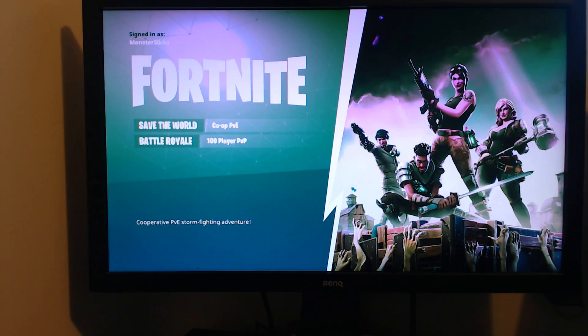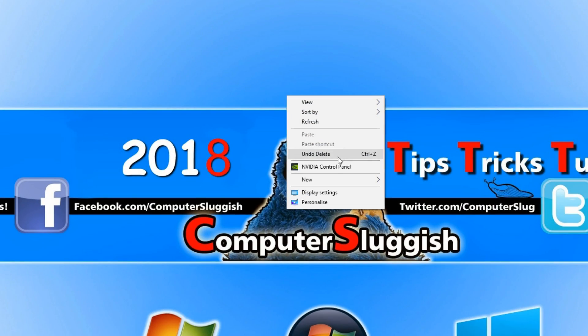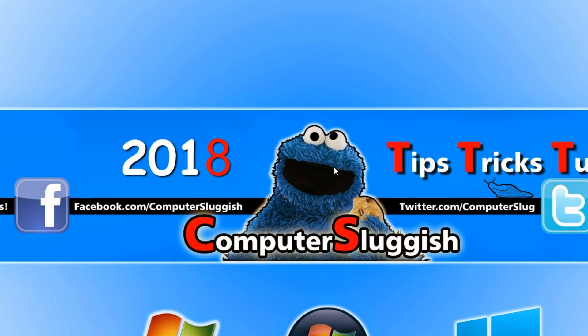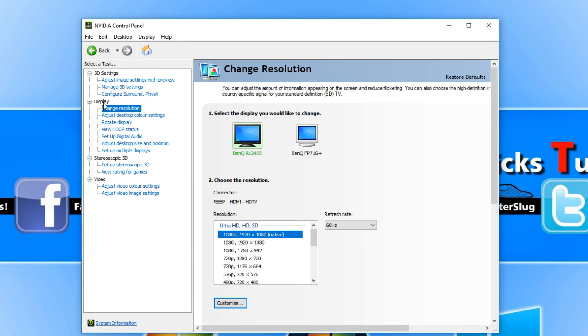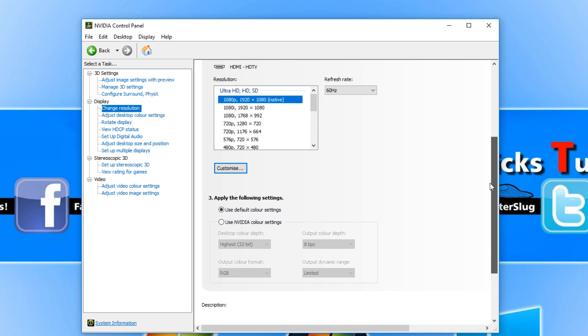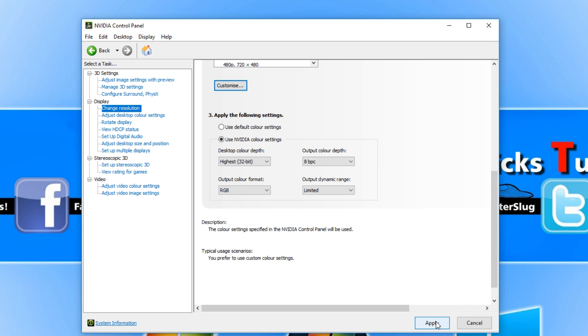To start off with, all you need to do is close your game down. You now need to right click on your desktop and go to NVIDIA Control Panel. Once you are on the control panel, go down to Change Resolution under Display and scroll down to the bottom. You now need to select Use NVIDIA Colour Settings and press Apply.